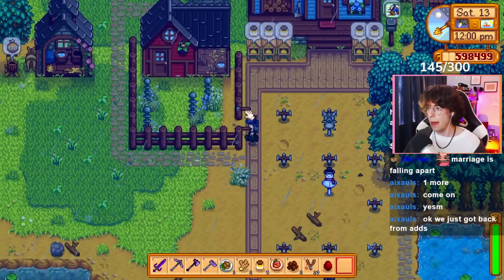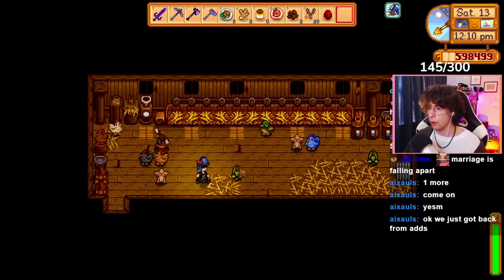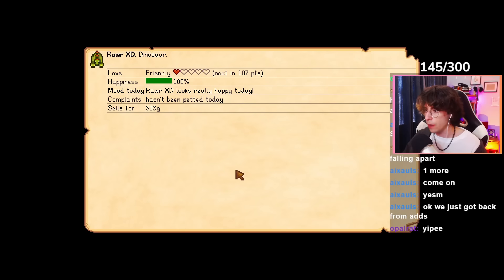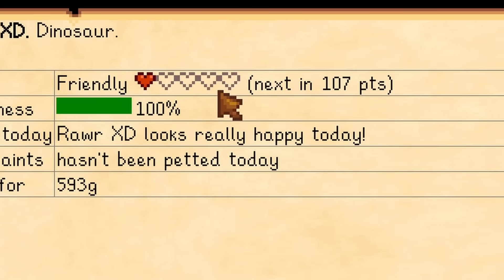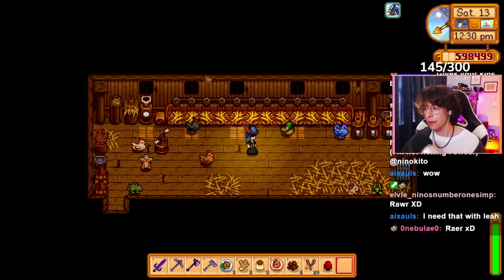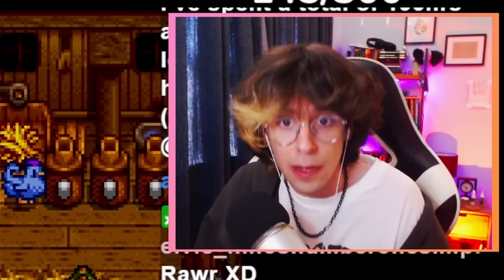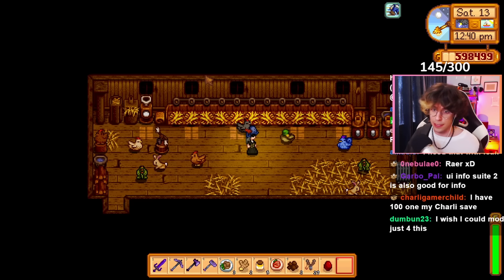I think my favorite part about this is if you go up to your chickens or anything and press F1 on them, it tells you the amount of points you have until they're the next level with you. That's so useful. But I know what you're thinking: it's called the Look Up Anything mod, not the click on everything mod.